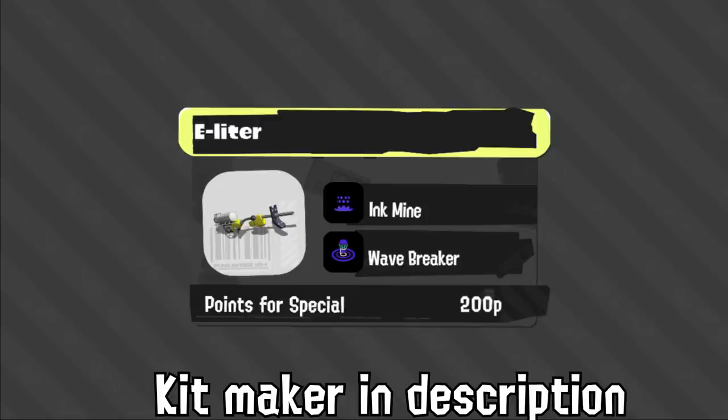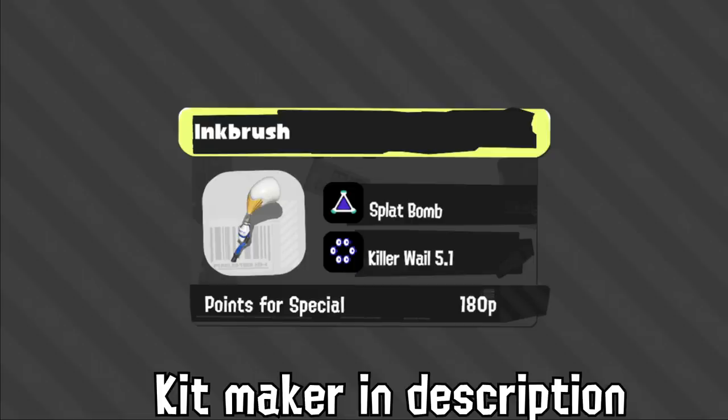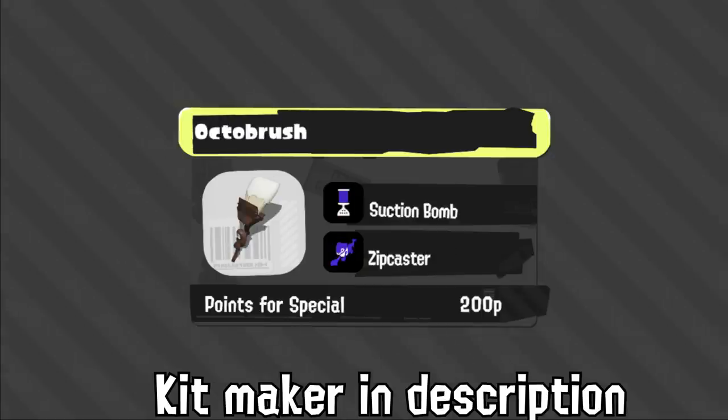Without MPU, E-liter won't get its special very much, and it doesn't really help with displacement or moving in, so I'm not quite sure how good this will be — but I think it's better than what it has in Splatoon 2. Inkbrush has Splat Bomb and Killer Whale 5.1. Optimally, Inkbrush in Splatoon 2 would sit behind, set up mines, and then Baller to annoy the team — this brush can't play like that, but it does have Whale and Bomb to force itself in. It feels like an Inkbrush that's going to play like an Octobrush. Octobrush gets a sub to poke and Zip Caster, and unlike other short-range Zip Caster weapons, this is actually okay because Octobrush has mobility with its role.